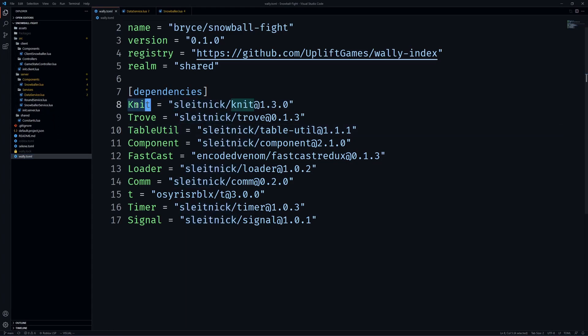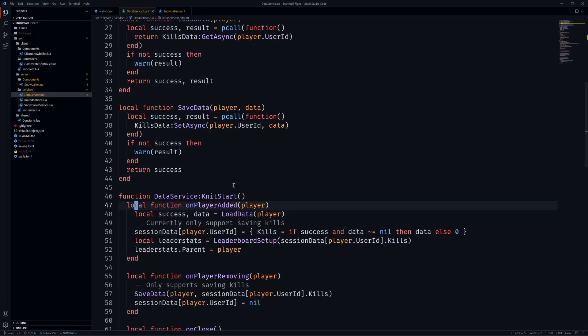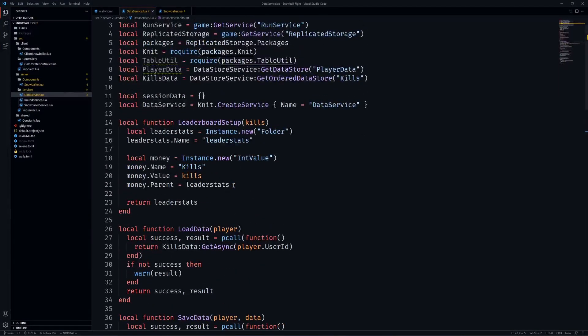The game uses Knit, which is a good framework for client-server communication. It has a couple services, controllers, and components — the component system was formerly part of Knit but is now a separate package. This allows you to tag something using Collection Service and have a class attached to it, which was really helpful. In regards to saving data and data stores, the game saves player kills in an ordered data store, so it would be pretty simple to make a leaderboard if you ever wanted to.